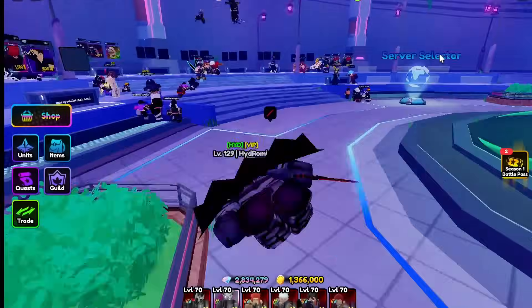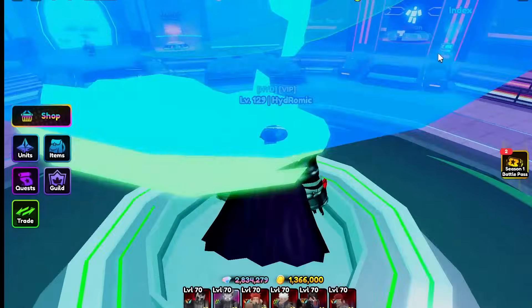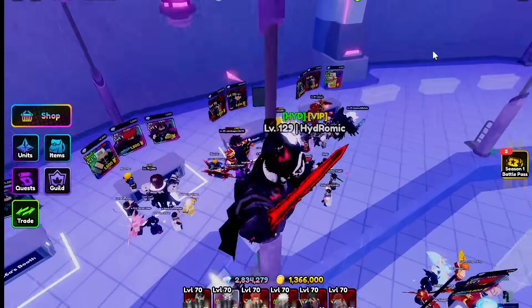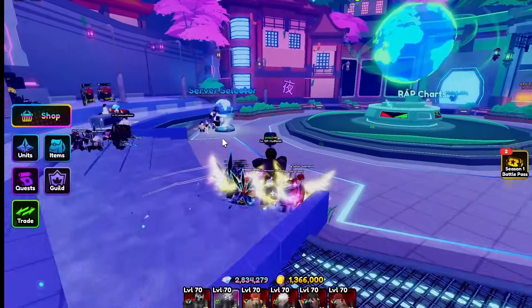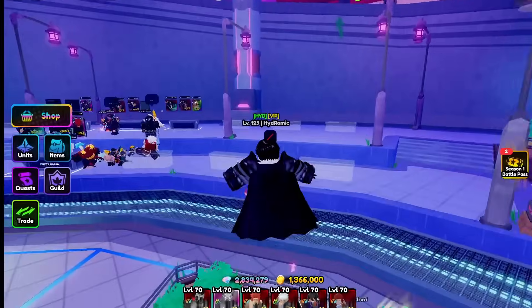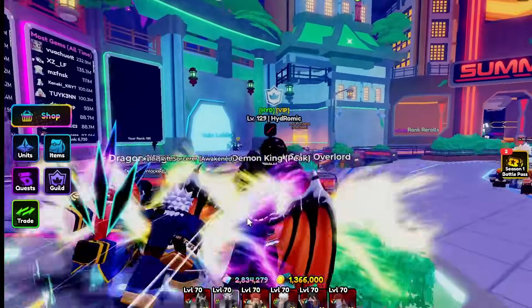Some good cheap investments you can do are rerolls — stock up on like 10k rerolls. Frostbines go up with rerolls. Divine wishes are going up like crazy right now and not many people are talking about it. Soon a new investment opportunity might come once a new banner drops — people are saying there's going to be a new exclusive banner — so Shadow Dragon might blow up in price. We'll see.